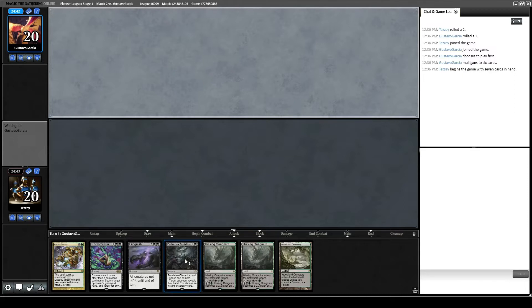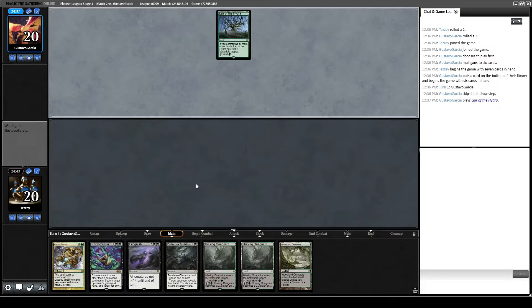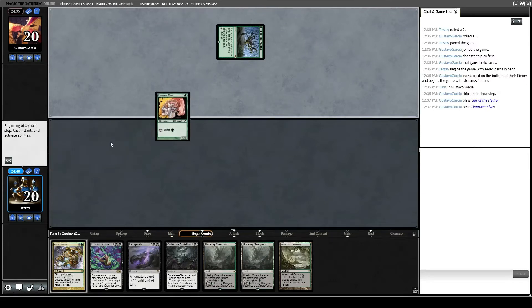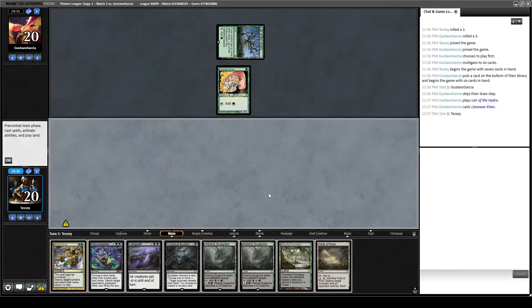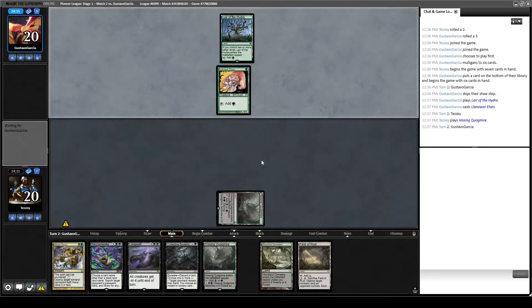We have a decent amount of removal, we have interaction with the hand if we need it, we have a wrath if we need it, and we have a Necromancia if we're playing against a deck that Necromancia is good against. Lair of the Hydra — looks like they're playing mono green. Could be beat down, could be mono green ramp, we'll see. Field of Ruin comes in untapped at least. Let's play Hissing Quagmire, go.